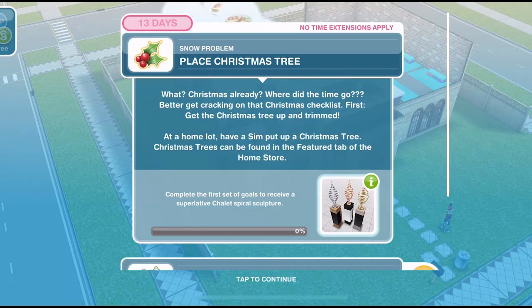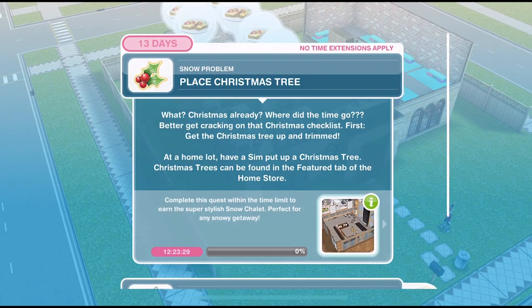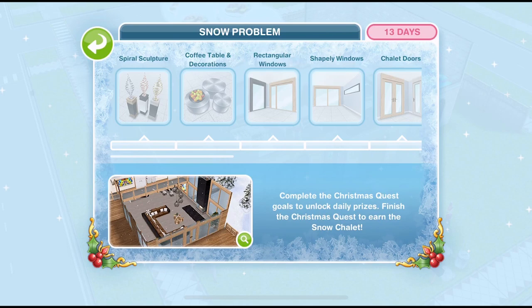Throughout this quest we have lots of little time limits, as you can see down at the bottom. The grand prize for completing this quest within the 13 days is an amazing snow chalet. If we click on the information here it shows us the Snow Problem progress bar and all the different furniture that we can win by completing this quest.